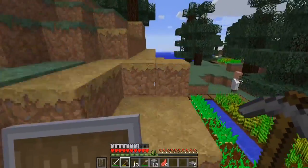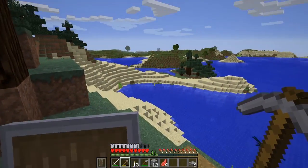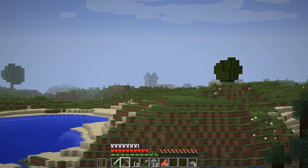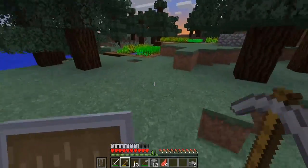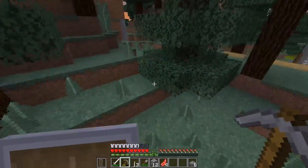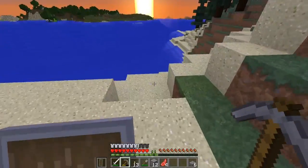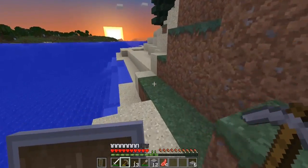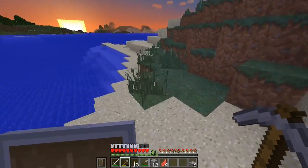This is not a mega taiga, unfortunately, but that is another village over there — so we've got two villages! We need to get out of here right now — the sun is going down. I didn't get a chance to block everything off, so these villagers are in a lot of danger. If I get far enough away and unload the chunks, no zombies will spawn there while I'm gone — so I need to leave quickly.